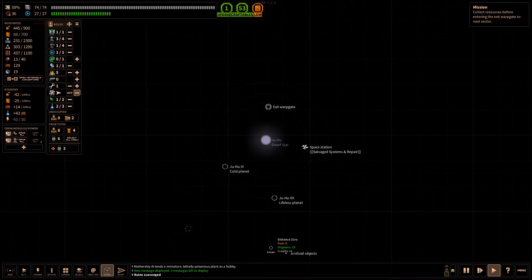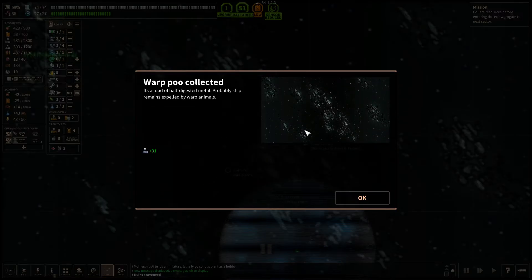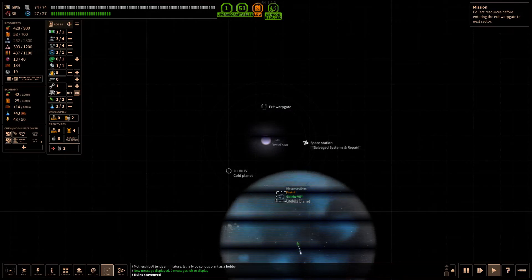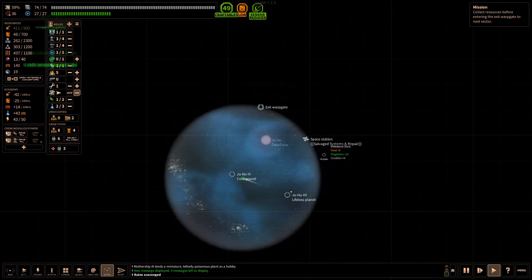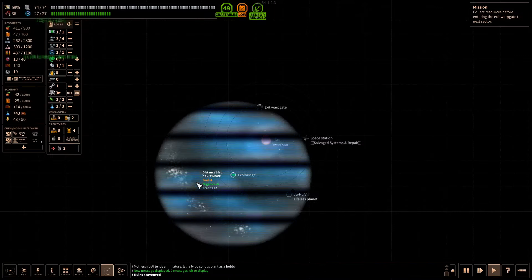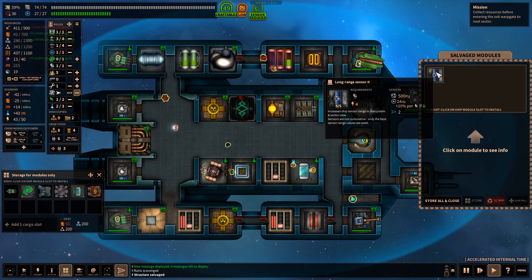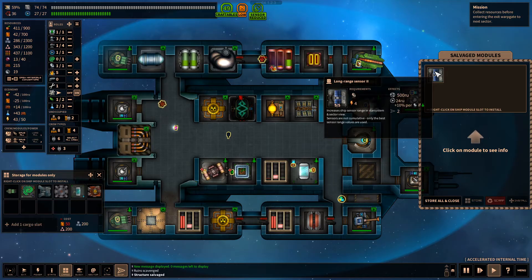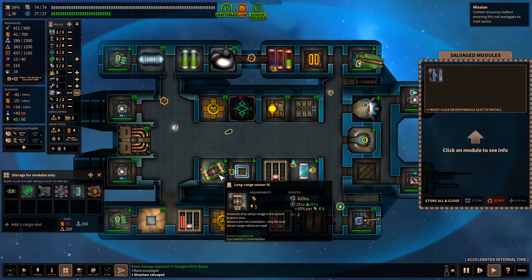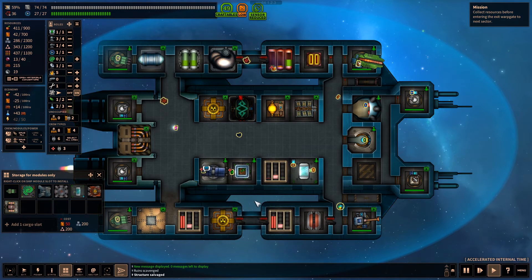There is an artificial object here — warp poo, everyone likes warp poo. A lifeless planet and a cold planet. We'll go here and be able to jump to the next area. Comm station — anything good? A long-range sensor 2 at 524 range. So it's 524 versus 420-25 — slightly better. I'll hold on to that for now, I think it's better.